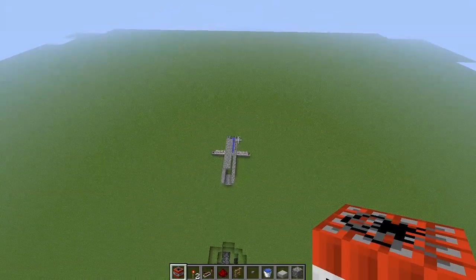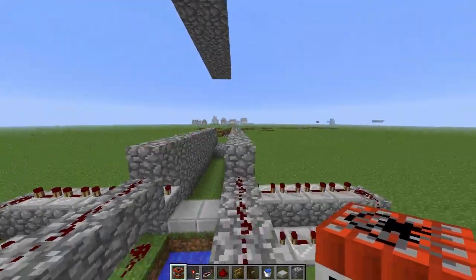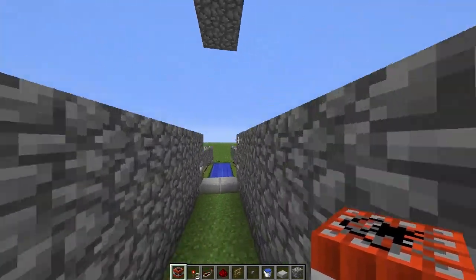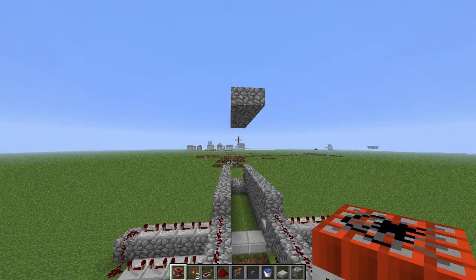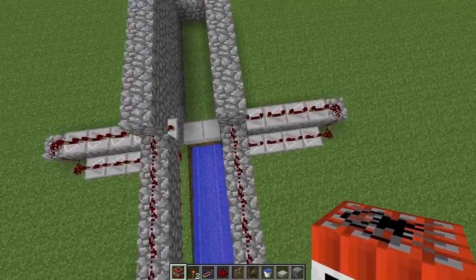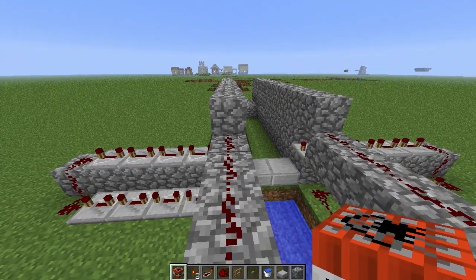That's basically a TNT cannon. If you want anything else covered in an episode of Redstone 101, leave it in a comment. I've tried to do more complex stuff but this was too fun to skip. More complex redstone projects actually look harder than they are — it's just a big mess of redstone, but they're a lot simpler than they look. I'll dissect them and build bit by bit so you can see how they work. See you in the next video.